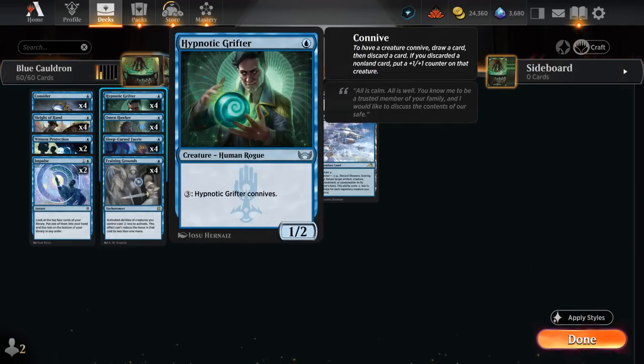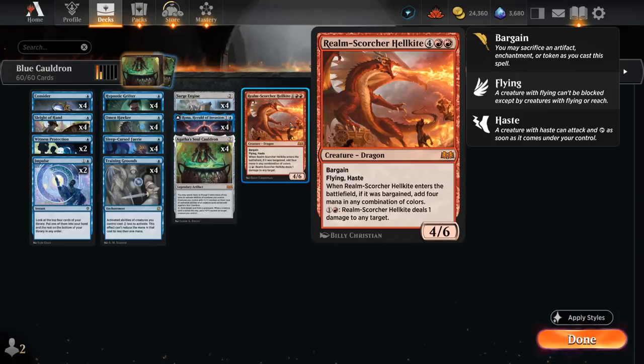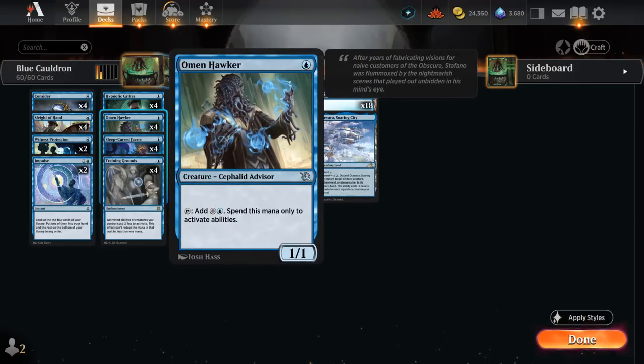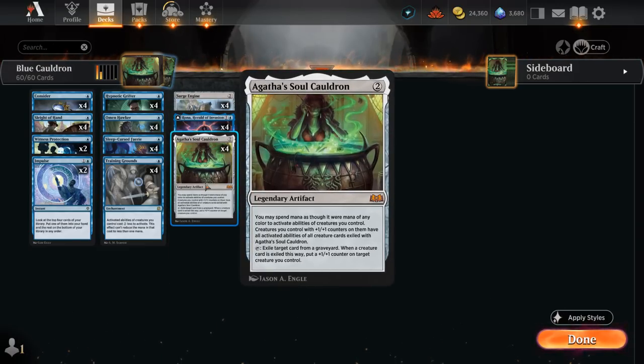We also run four copies of Hypnotic Grifter, a one-mana 1/2 that connives for three mana — meaning we draw and discard, and if we discard a non-land card we put a +1/+1 counter on it. With infinite mana and Grifter in play or exiled with the Cauldron, we can infinitely connive, eventually drawing into Hellkite to discard and set up the combo. Alternatively, we can grow Grifter large enough through connive counters to attack for lethal even without going infinite.